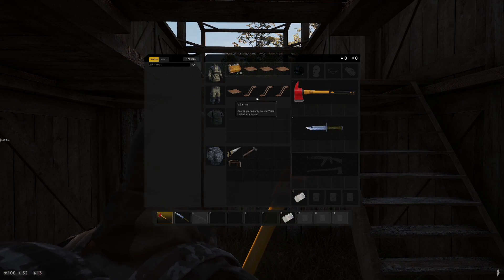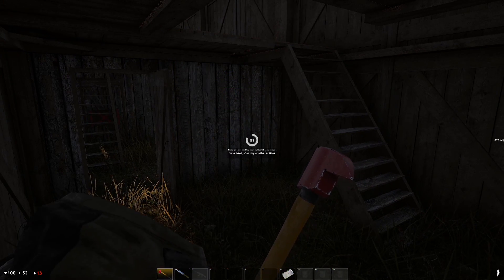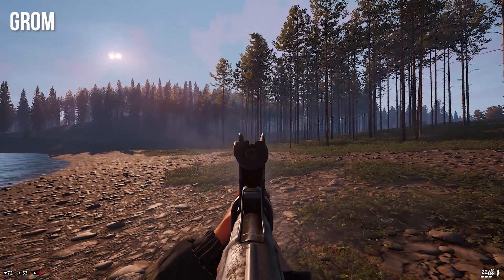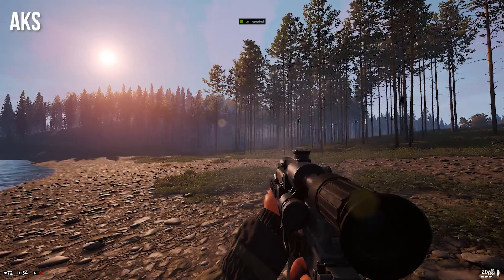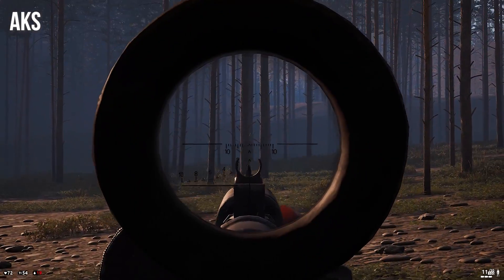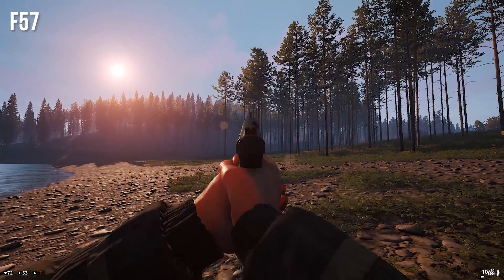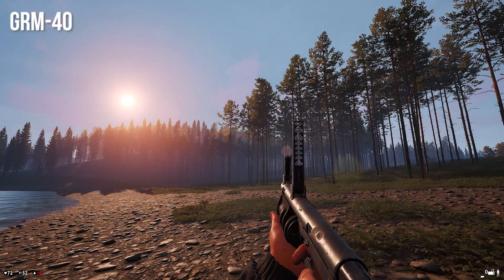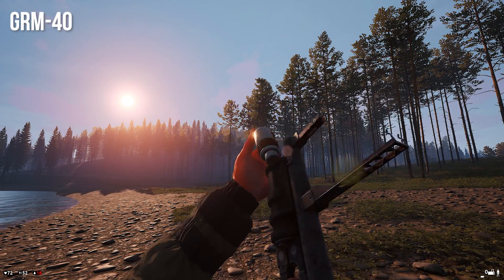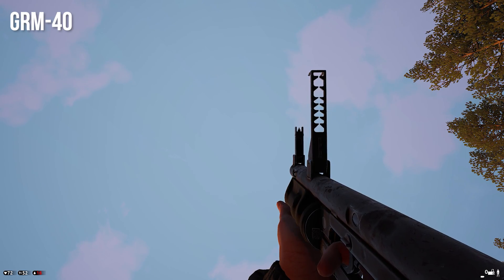They've added campfires, which do nothing — they're just visual. Not quite sure why they're there, but they are. They've added new firearms: the Grom, the UAG, the AKS. They've added a new pistol, which is the F57, and they added the BB-19, which is essentially a PP Bison, and they added a grenade launcher. Grenade launchers are fun to shoot. I watched a couple people basically shoot them straight up in the air — the grenade just falls straight down and blows them up, and it's actually kind of hilarious.